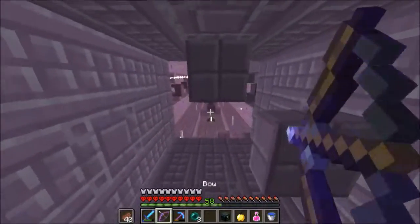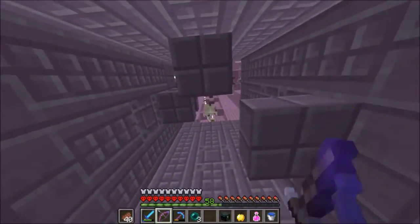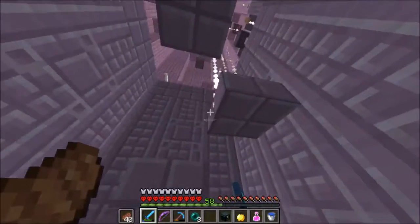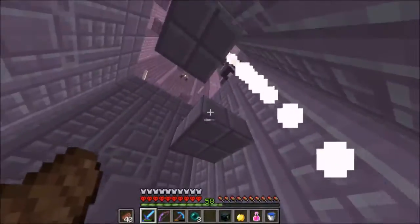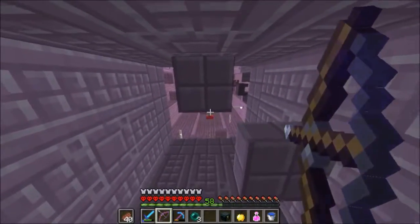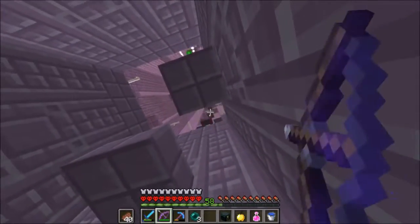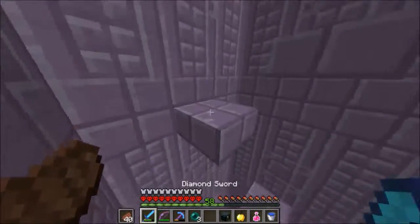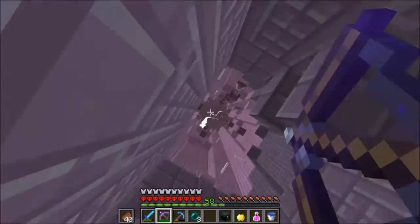I only have power four because I had to leave my good bow behind. Oh, he dropped a shulker shell - you can get a shulker box. That was a close one. Trying to kill all these guys. This is really, really frightening. I haven't yet been hit by one of these, so that's pretty good.